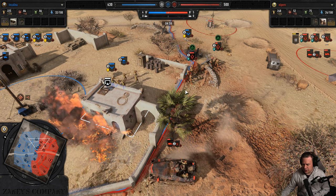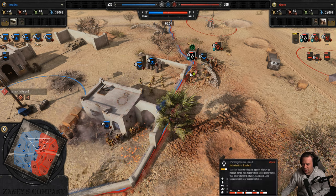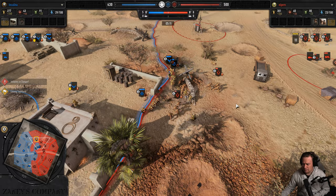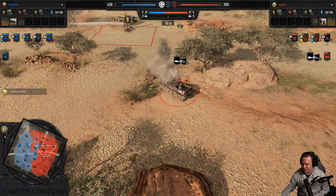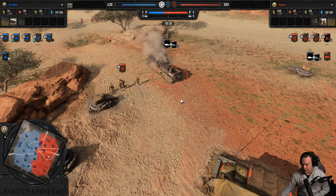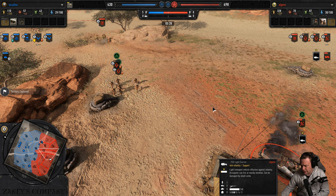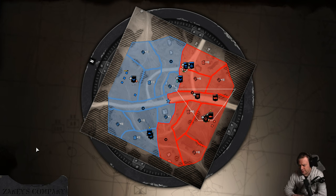A good change that was made: hide advantage no longer negates cover. Elpern is probably very happy that his half-track survived, just barely. Out you go — more HP. Yikes.